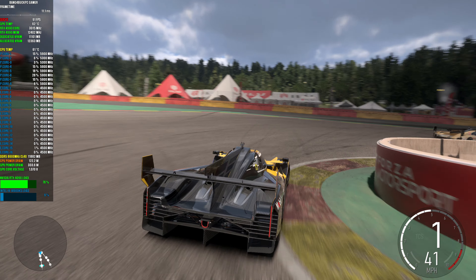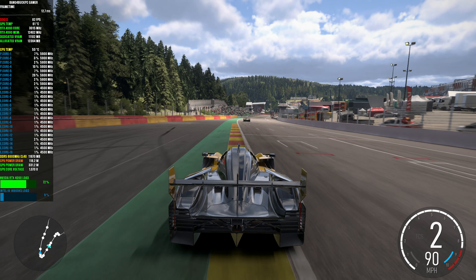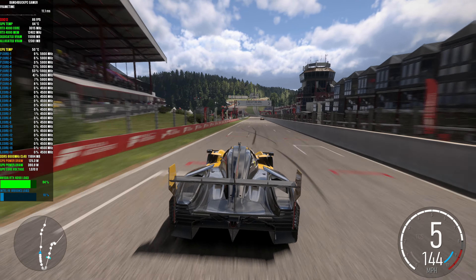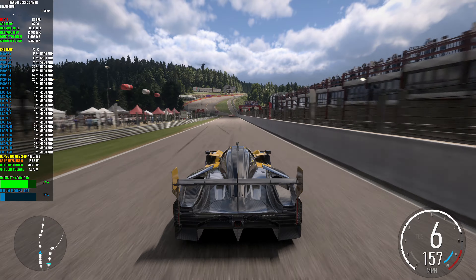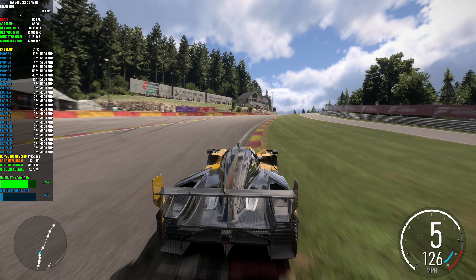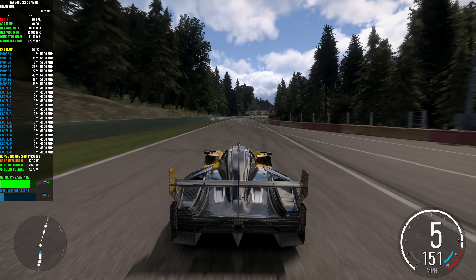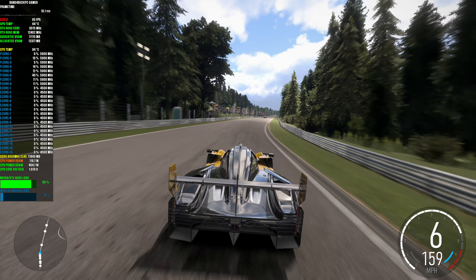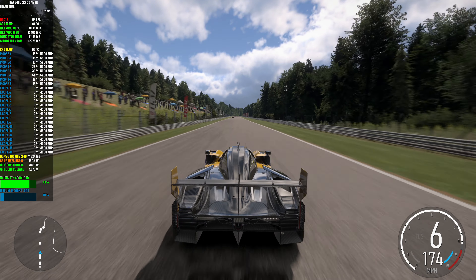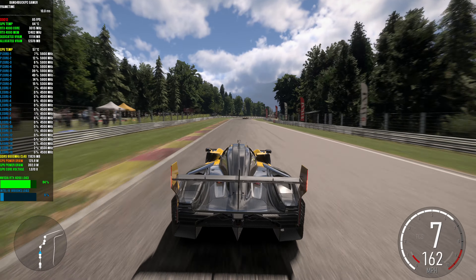Got another Cadillac ahead of me. In areas like this with the grandstand, all of the lighting is a lot more accurate. You can see that all of the spectators are in a dark shadow, whereas before they would be all fully lit. And even massive shadows across the track where there are trees on either side. So the lighting is a lot more accurate than the default, and you wouldn't think you would notice all of these things while racing at high speed, but it really is noticeable.